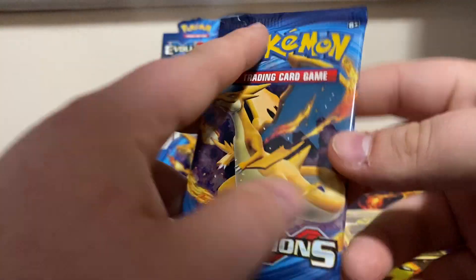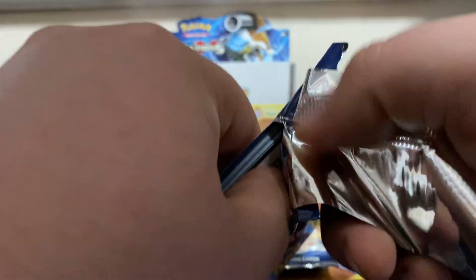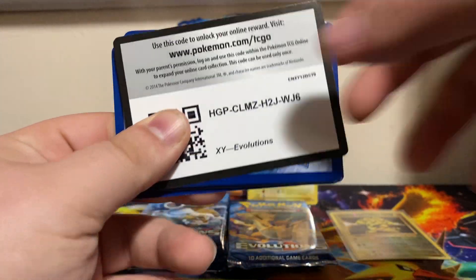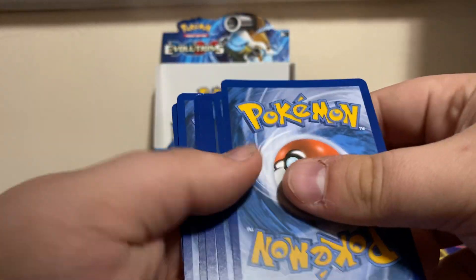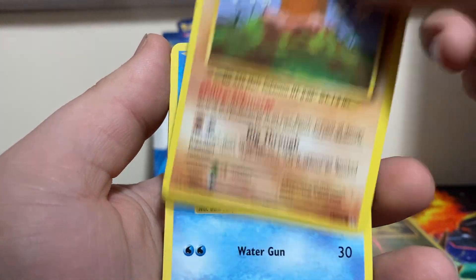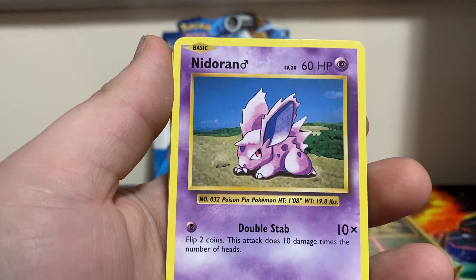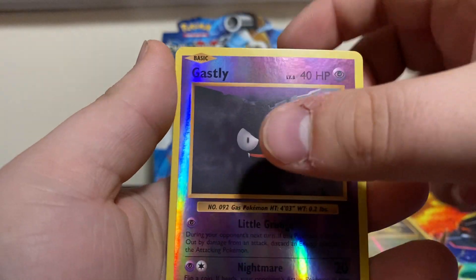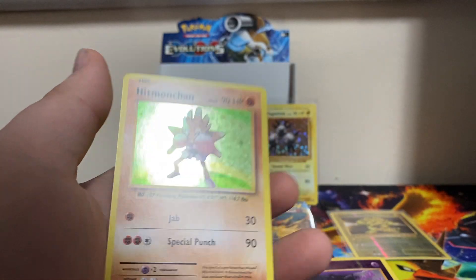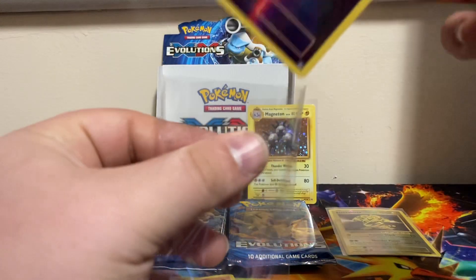Let's jump into pack number two. We got Pidgeot Spirit Link, Porygon, Full Heal, Diglett, Poliwag, Pikachu, Ponyta, Nidoran, Gastly as our reverse, and our rare is Hitmonchan holo.